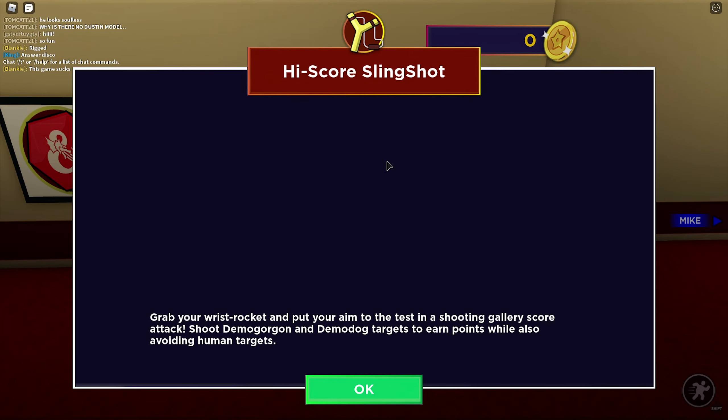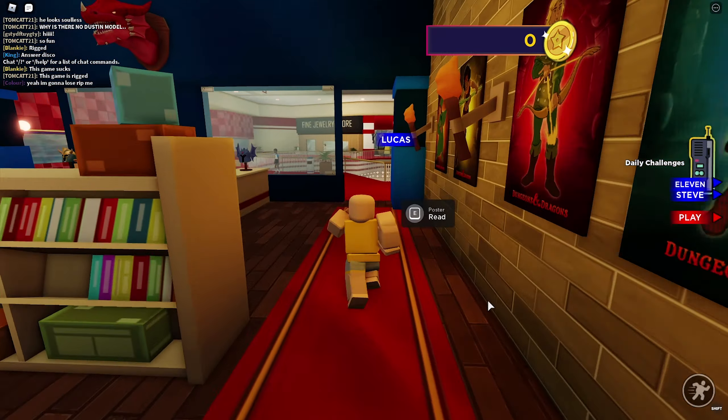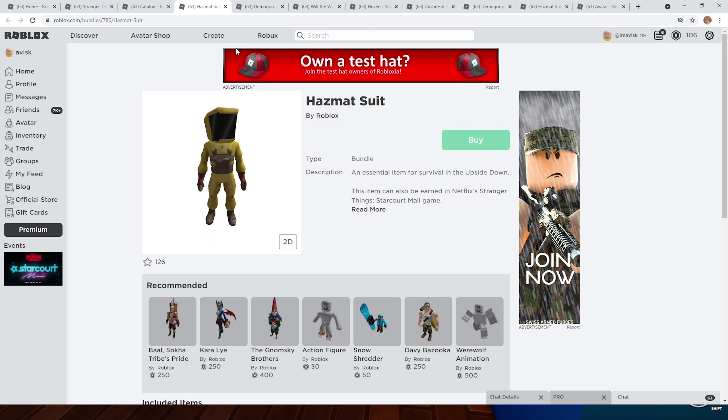Apparently you have to talk to all of these people, but I'm more interested in the items. I guess all of these are going to be like mini-games or something. So let's see what we have to do. We're just going to skip over that for now because I want to showcase all of the event items. Right here, I've opened all of the brand new items — the hazmat suit, which is actually a bundle, not an item in itself, and it looks really amazing.